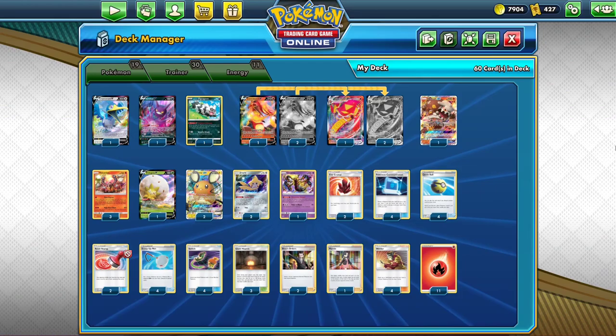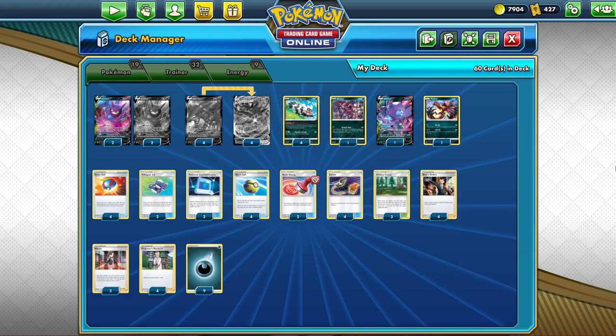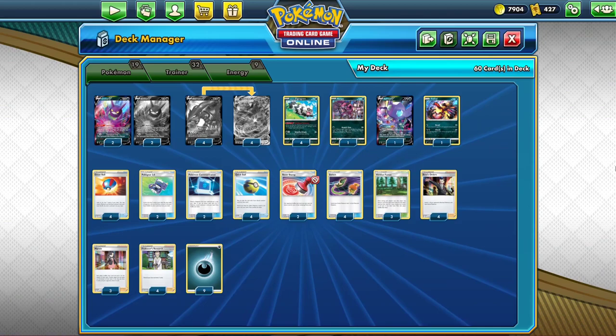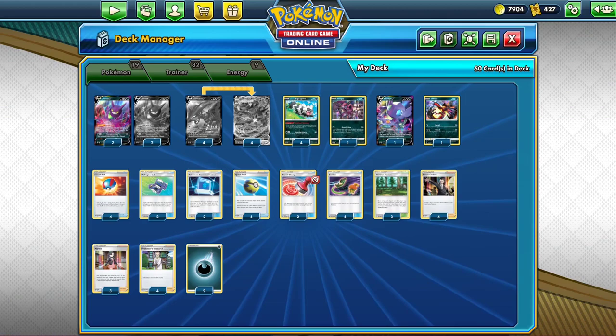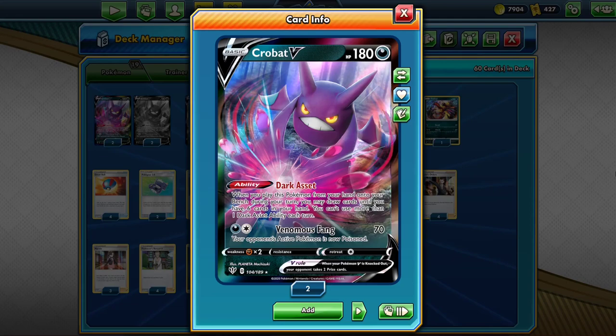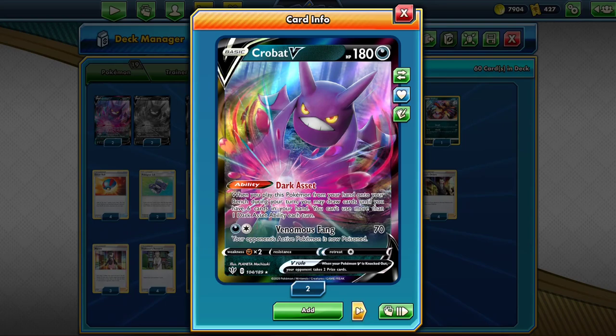Now I will go to the next deck, which is Eternatus VMAX. I decided to go with the version that doesn't play Toxicroak, but that's another option that's seen a lot of play recently. For this segment I'll be focusing on this version. Ignoring the fact that I don't have a full playset of Crobat or Eternatus V or Eternatus VMAX, I will say that this deck in total costs over 155 packs to build. Because Crobat V is 18 packs each and there are four of them, that high price shouldn't come as too much of a surprise.